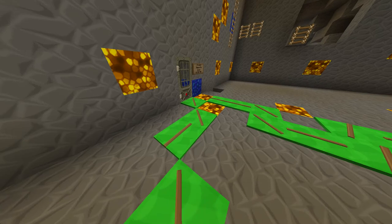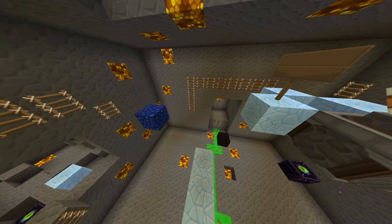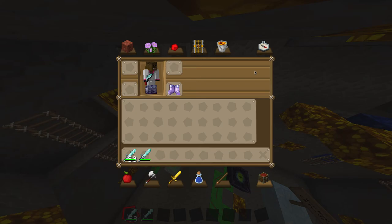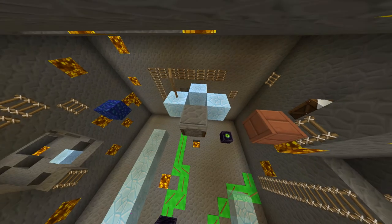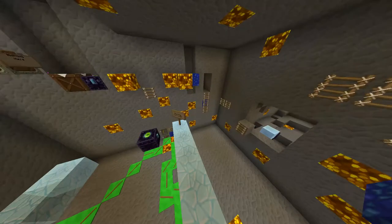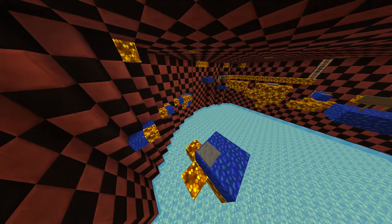So you come down here and you have to find the lever. Then you follow here and you have to do parkour around this whole thing. There are checkpoints in some places. Then once you get up, come over here and climb up this ladder to all this parkour.